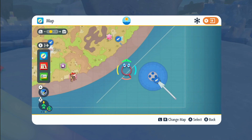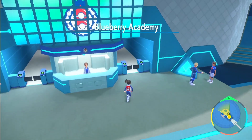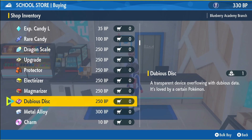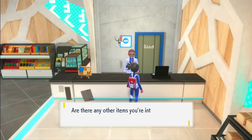If you come to the bottom right corner of the map, fly over to the Blueberry Academy entrance and then go inside the gates. Head over to the school store and speak to this guy right here — he will sell stuff. Scroll down until you see the Upgrade items and the Dubious Disk. The Upgrade will cost 250 BP and the Dubious Disk 250 BP.